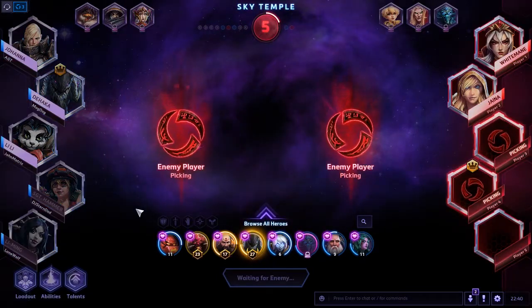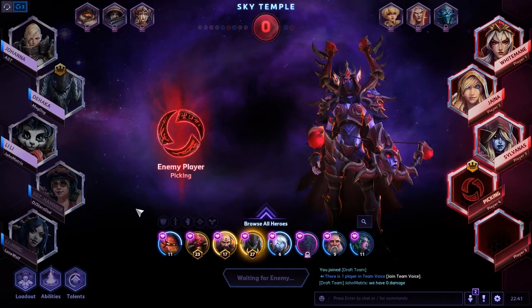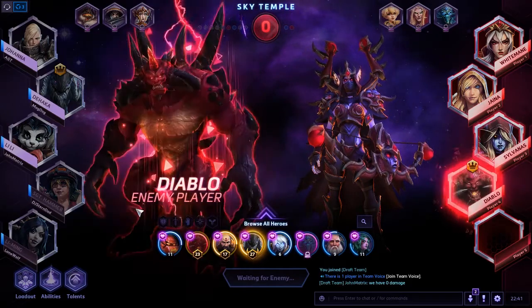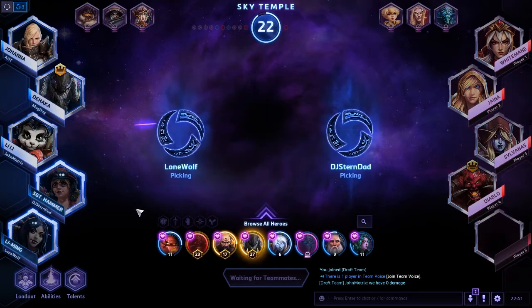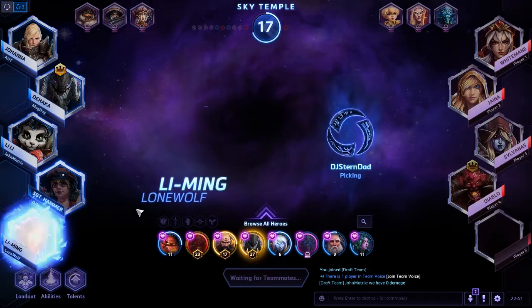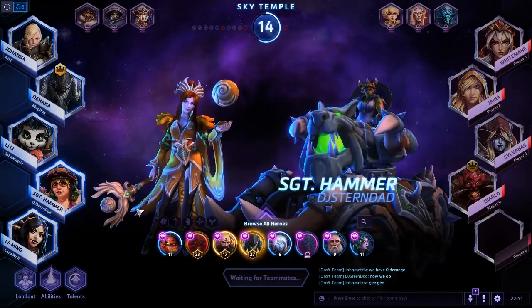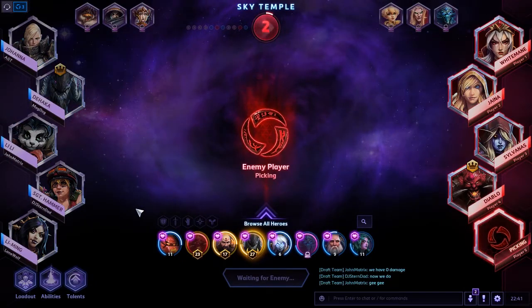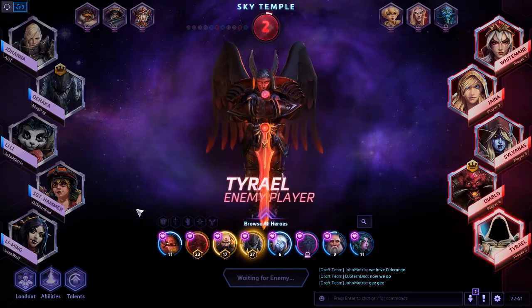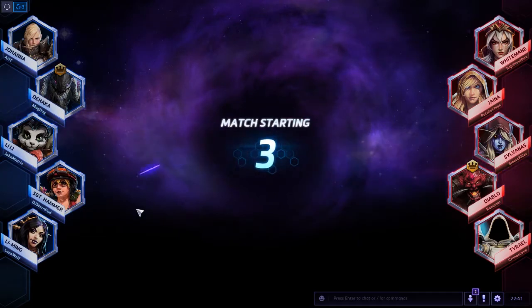Next two picks go to the enemy team. They pick up the Sylvanas and a Diablo. Friendly team looking to close out their draft with a Li Ming pickup and a Sergeant Hammer. Last pick of the draft goes to the enemy team, and they lock in with a Tyrael. Time to get into the game.